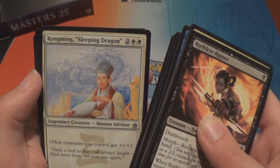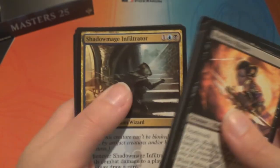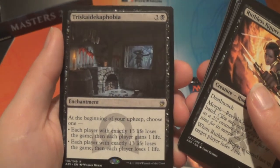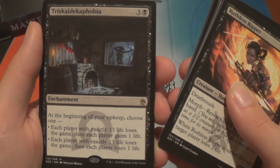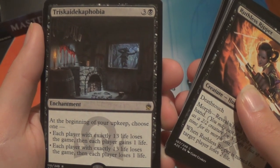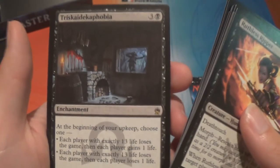We have Kongming, Sleeping Dragon, a Blue Elemental Blast, a Shadow Mage Infiltrator, and Triskaidekaphobia — three and a black, enchantment. At the beginning of your upkeep, choose one: each player with exactly 13 life loses the game, then each player gains one life; OR each player with exactly 13 life loses the game, then each player loses one life. That's fun — that could be a fun thing to play with! And a foil Sift.